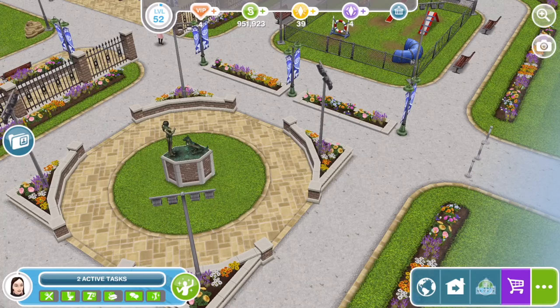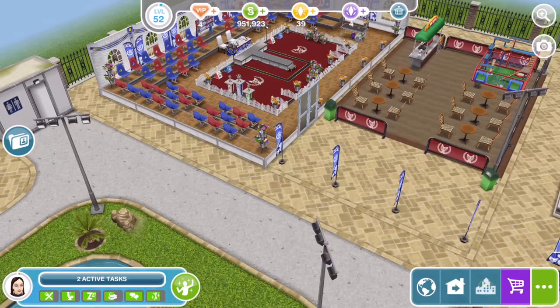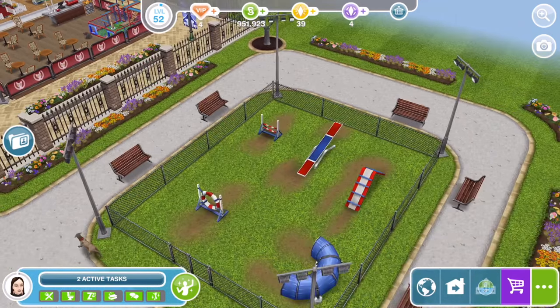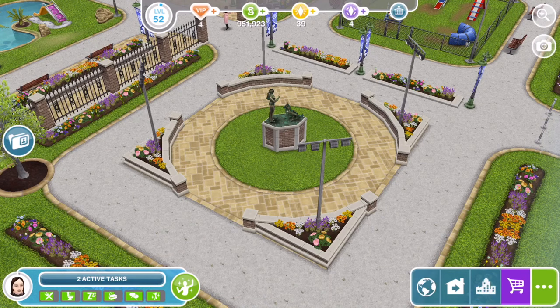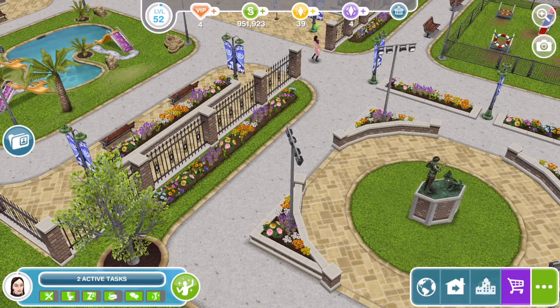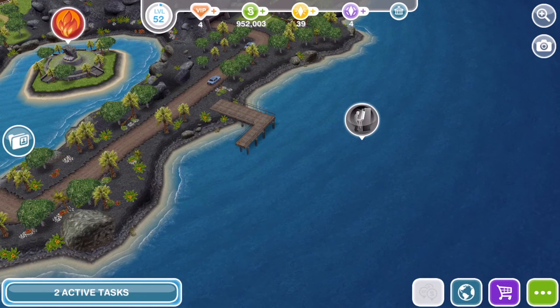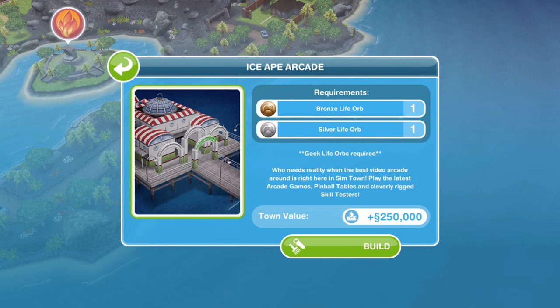So there you go, that completes our build of the pet park. It has taken quite a while overall to build it and complete all the hobbies. I've got to be honest, I'm not sure whether the prizes and things are worth it — they're quite nice but not probably something I'm going to use much in my town. Let me know what you think of the pet park and the hobbies down in the comments. The last thing we have to build is the Ice Cape Arcade, which only needs one bronze life orb and one silver life orb — the geeky life orbs. Keep your eye on the channel for that video. Thank you guys so much for watching — thumbs up if you enjoyed, subscribe if you're new, and I'll see you soon. Bye!